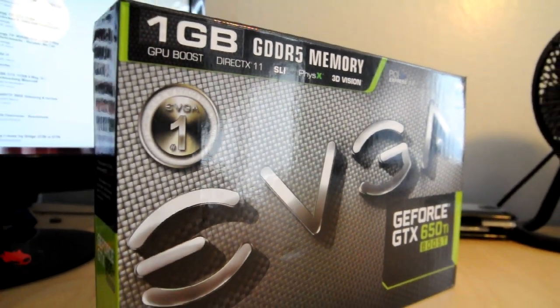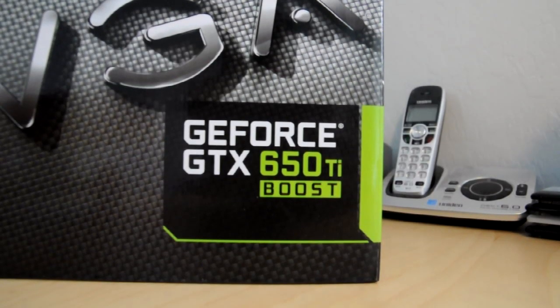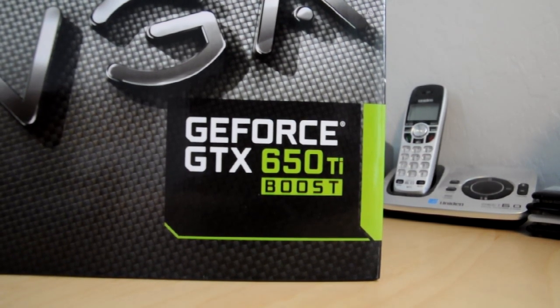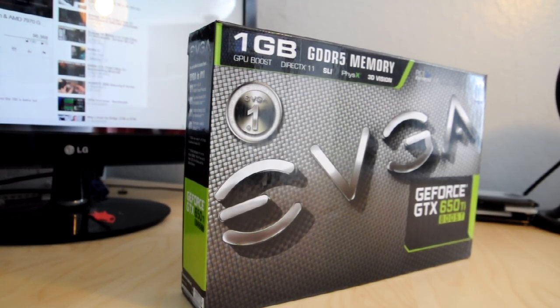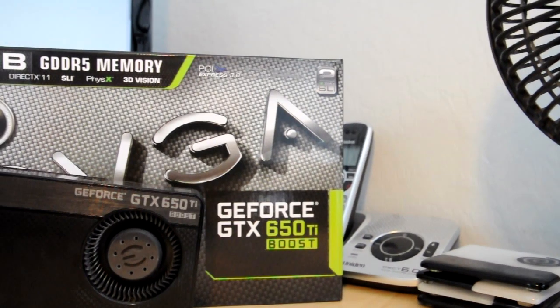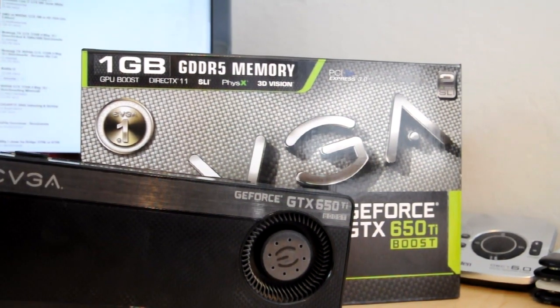Starting with the most important item, the graphics card — this is the EVGA GeForce GTX 650 Ti Boost 1 gigabyte version. This card is the bare minimum I'd recommend using if you're looking to play modern games like Battlefield, Call of Duty, and Far Cry. If you're planning on gaming at 1080p, I'd recommend opting for the 2 gigabyte version to make sure you have enough memory for demanding games like Max Payne, a modded Skyrim, or any game that uses a lot of video memory.